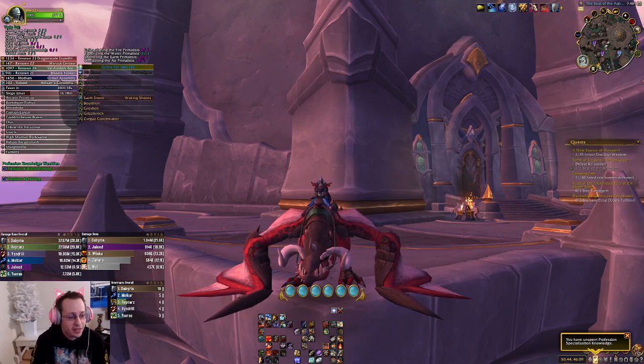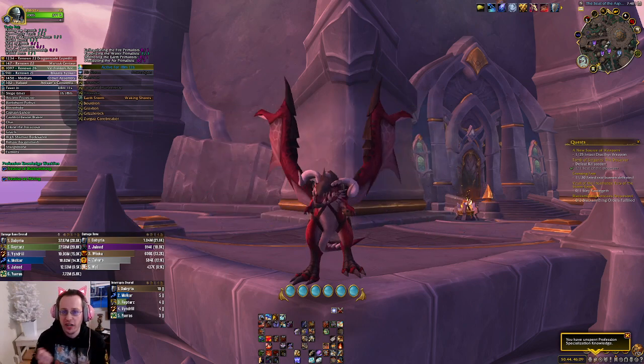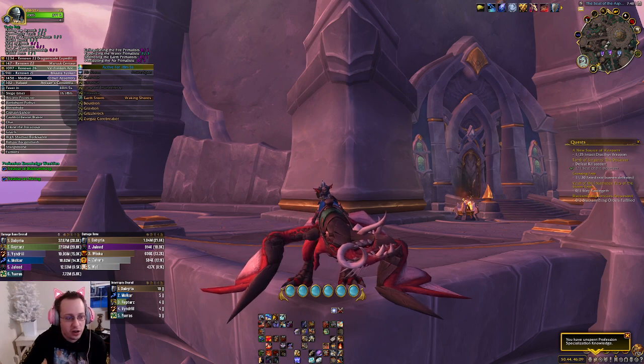It'll also track the reputation items you can get from inscriptionists — the treatises — and whether it's blacksmithing, mining, leatherworking, skinning, all that. It tracks all of that across your toons, so you can tell which ones you need to do when you're logged onto that character.